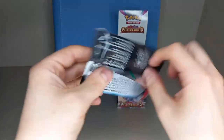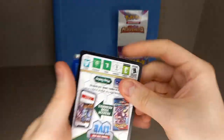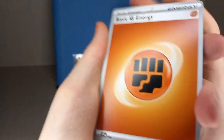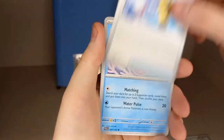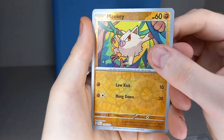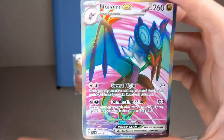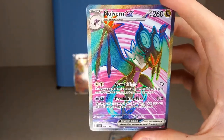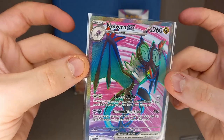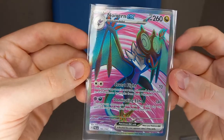Two hits, not too bad - a hit in every two packs. Next pack: dark energy, fighting energy, Delibera, Super Rod, Snorlax, Bombirdier, Flamigo, Paldean Tauros Fighting, reverse holo Mankey, reverse holo Calamitous Wasteland - oh there we go, another big hit! Noiverne EX full art card! The only dragon line in this set is Noibat and Noiverne. But there we go - Noiverne EX full art, very nice artwork. I have the art Noiverne from Evolving Skies and that full art is very nice indeed.